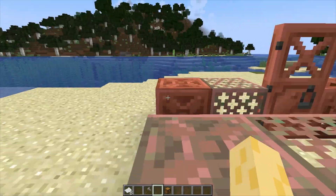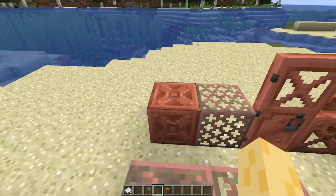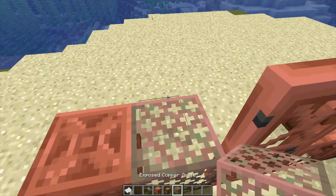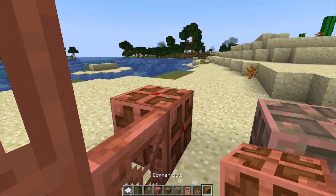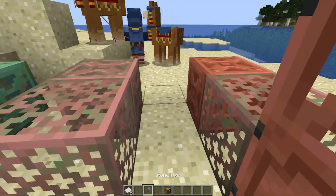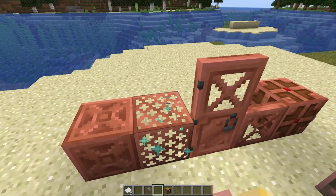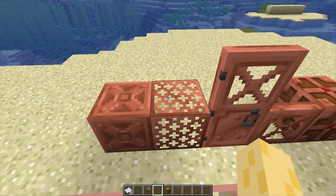First, they added different variations of the copper block and things you can make with it. You got the chiseled copper, copper grate, copper door, copper trapdoor, and copper bulb. And much like the regular copper block, if you right-click it with an axe you can make it go back a stage in its oxidation process.